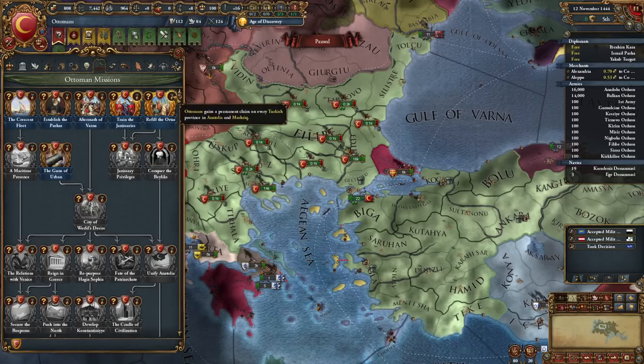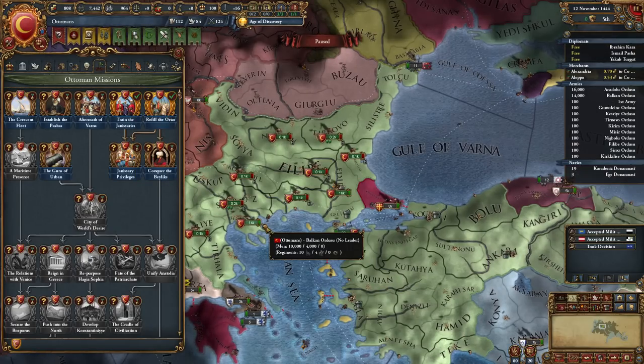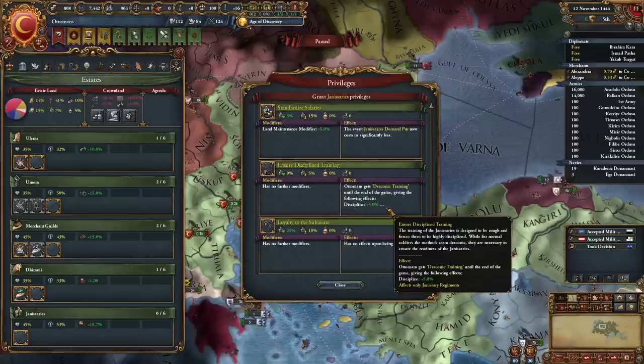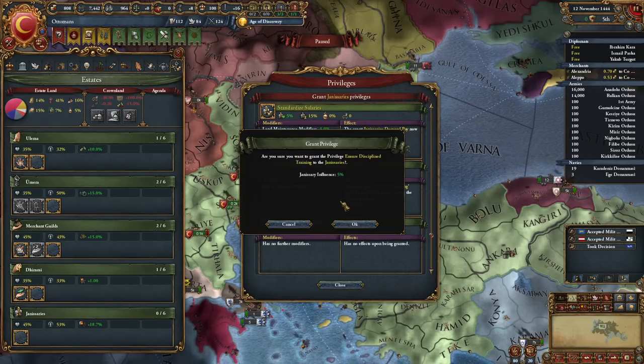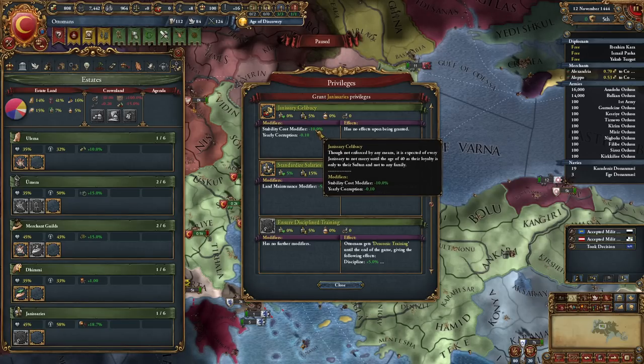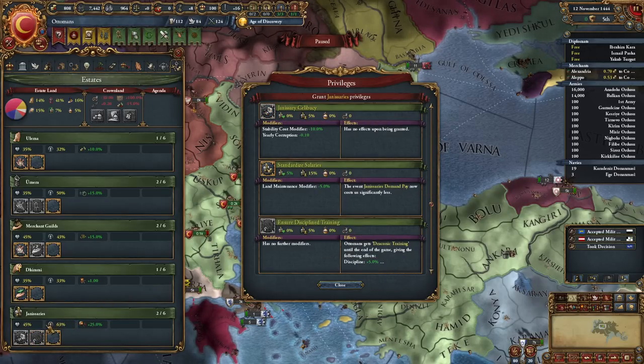One modifier puzzles me: 'Assault Fort Ability +50%'. Was this unit meant to take forts? I immediately do these two missions — morale and territorial claims. This mission requires two janissary privileges and gives two privileges which, for example, now give discipline to these units — very strong — and reducing the cost of stability and annual corruption by 0.10.